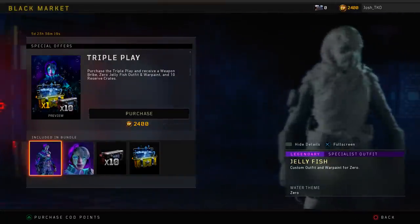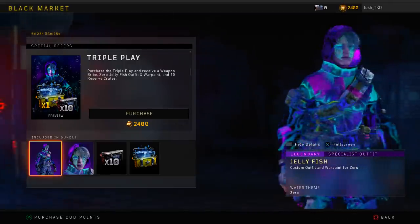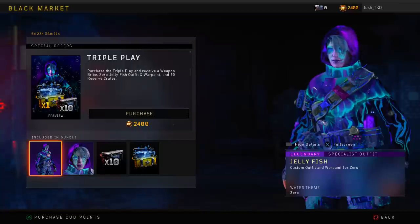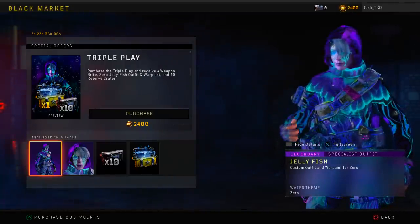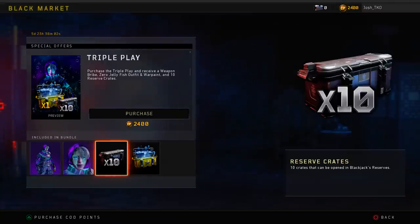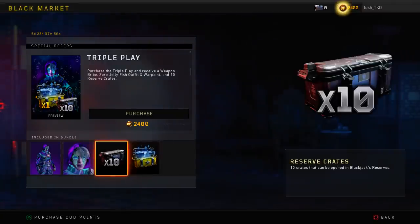Just look at this when it loads in. It's called Jellyfish. I wish it was for another character, but unfortunately it's for Zero, which is the most annoying character in the game. It's a really, really cool skin. I hope they add this to other characters in the game. But that's like a $10-$12 skin. You also get 10 reserve crates which give you 3 items per opening, and then you also get an Ultra Weapon Bribe. So this is a way better deal than actually purchasing the other Ultra Weapon Bribe.